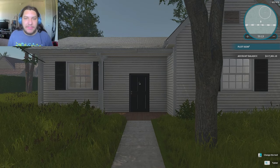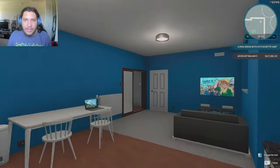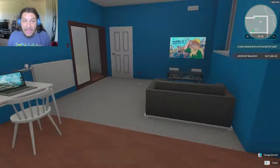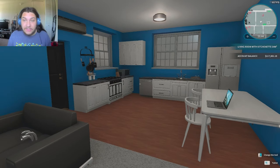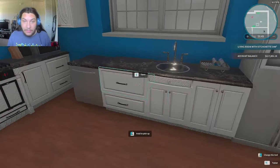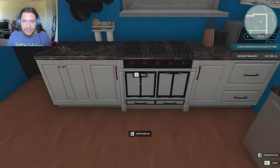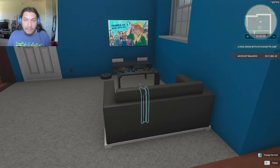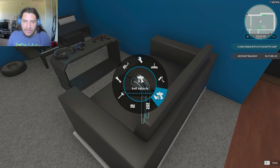How's it going everybody, my name is Softline and today we are back with House Flipper. Yesterday in the last video we did this entire living room slash kitchen, which actually looks fucking good. Pat on the back for me - this actually looks like an actual place that you would live in. The black granite countertops, the white everywhere with the blue and the black, this looks good as fuck.